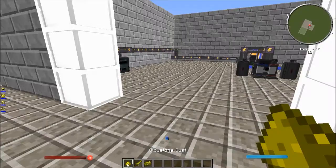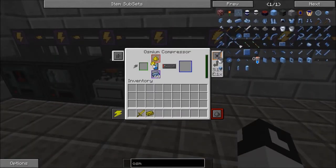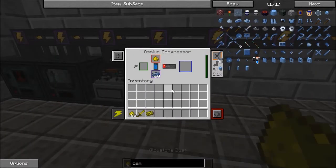You gotta get your glowstone dust — it's probably gonna be under a minute. Then you stick it in the osmium compressor. I showed you how to make a compressor in my other video about how to make an obsidian ingot. And yeah, that's how you make a glowstone ingot.